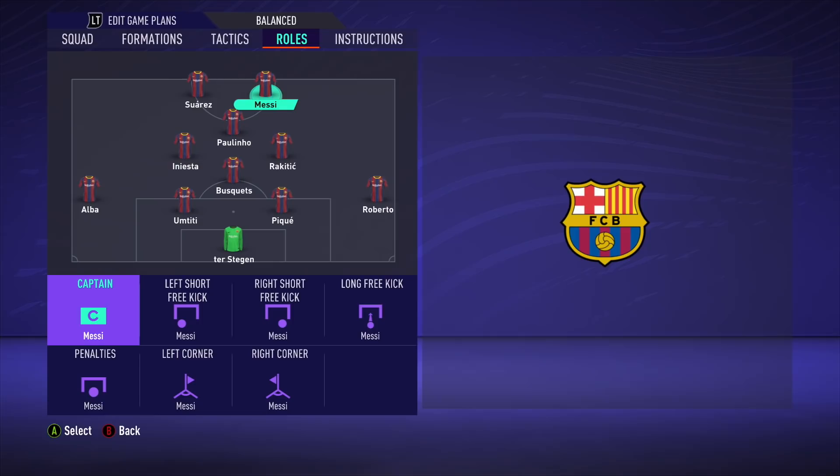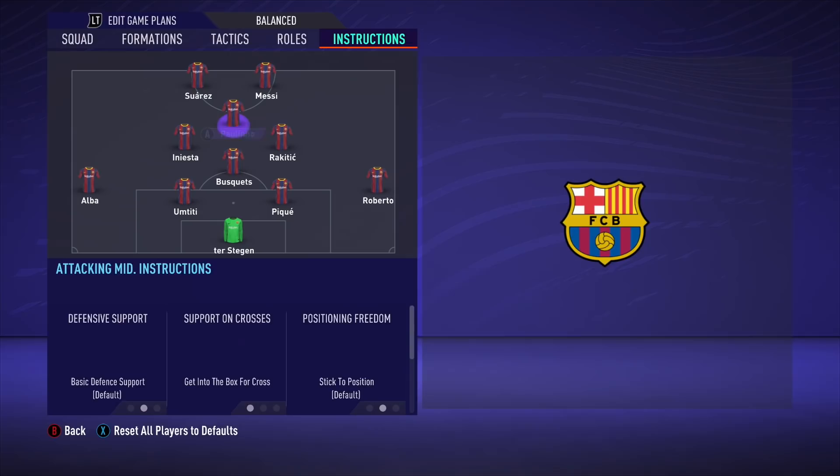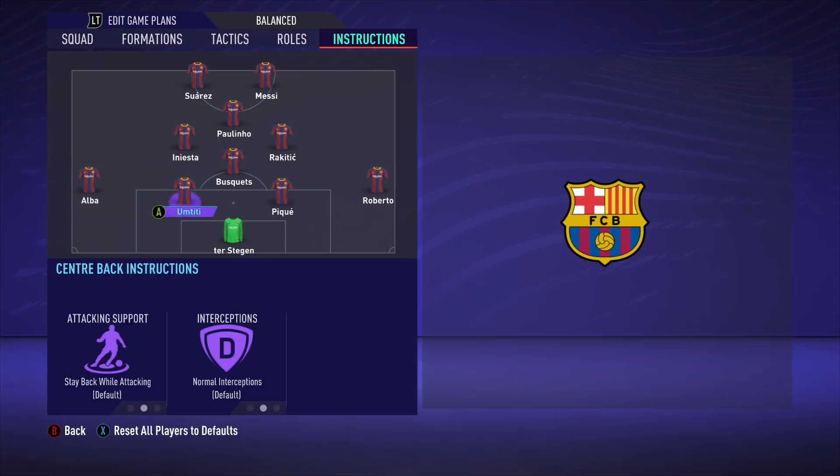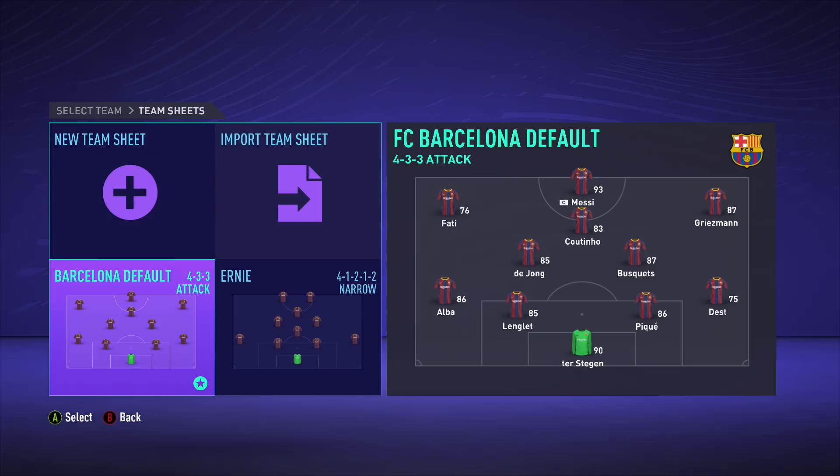Play-role wise, Messi's taking everything pretty much. Instructions-wise, we've got a very free role given to both Messi and Suarez to do their thing up top. Paulinho to get into the box. Busquets to stay back. Iniesta and Rakitic in midfield, with Iniesta to get forward. Alba as well to make overlapping runs. It'll be interesting to see which team comes out on top — one team with wingers, the other without. What is FIFA 21 going to prefer? We'll see.